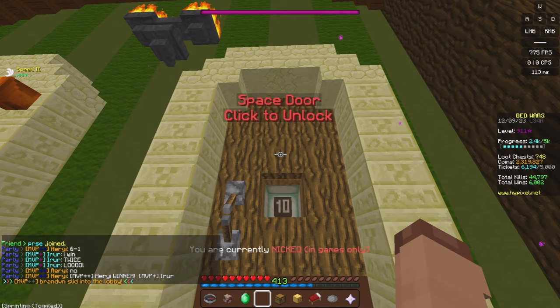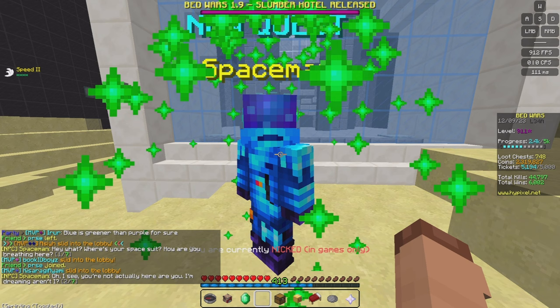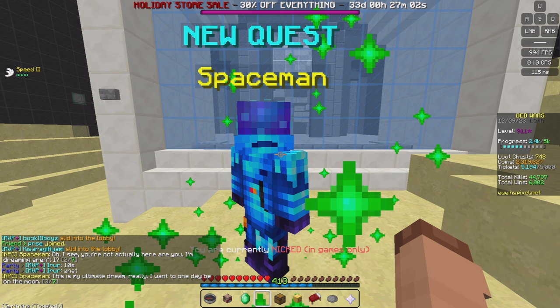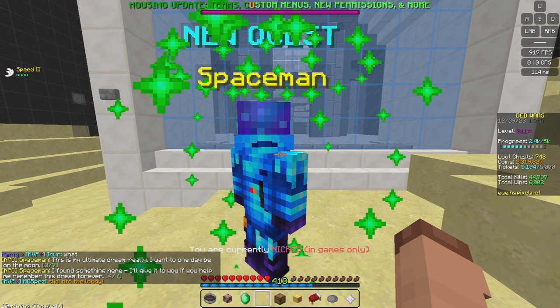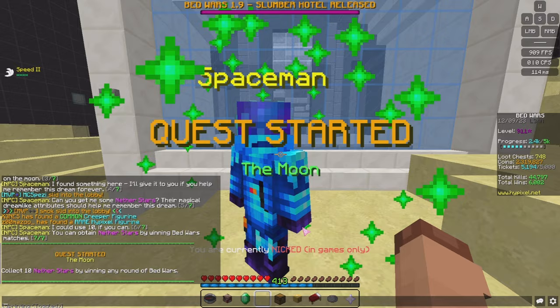We can unlock Door 10, so if we purchase this and go in, we have the Spaceman Quest guy down here. Let's speak to him. He says: 'Hey, what's up? Where's your spacesuit? How are you breathing here? Oh, I see — you're not actually here, are you? I'm dreaming, aren't I? This is my ultimate dream — I want to one day be on the moon. I found something here. I'll give it to you if you help me remember this dream forever. Can you get me some Never Stars? Their magical dream-like attributes should help me remember. I could use 10.' You can attain Never Stars by winning Bed Wars matches — so yeah, another win Bed Wars matches quest.